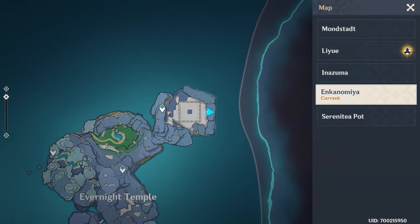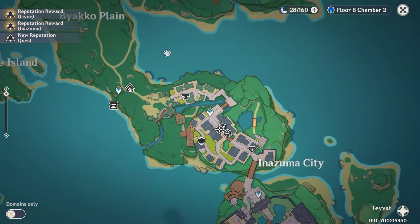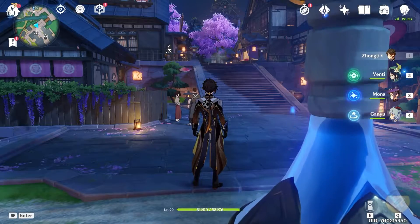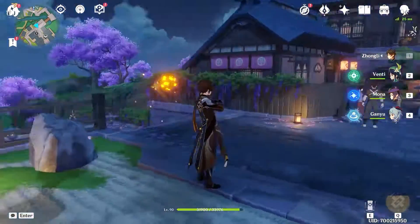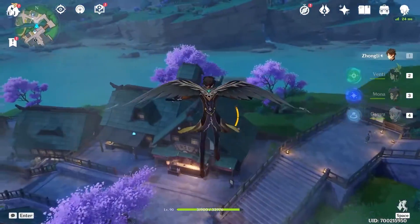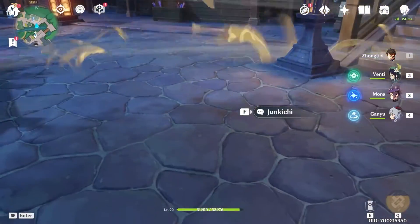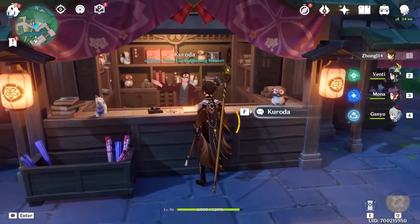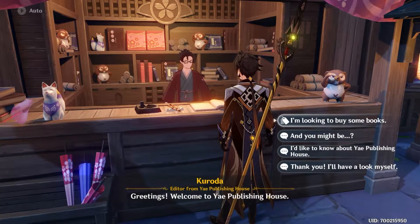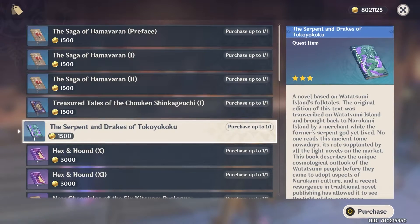Alright, for the second book, we are going to Inazuma. So teleport to this waypoint in Inazuma City and head north. Talk to this merchant, and the second book is here - you can just buy it.